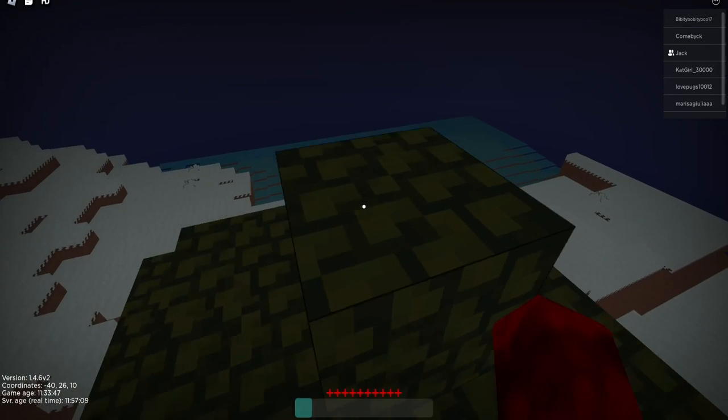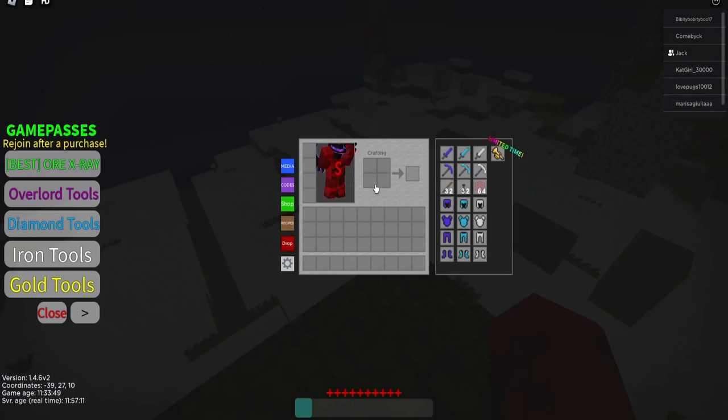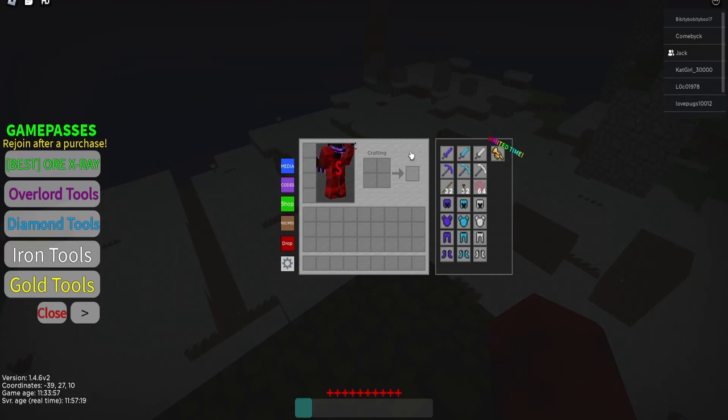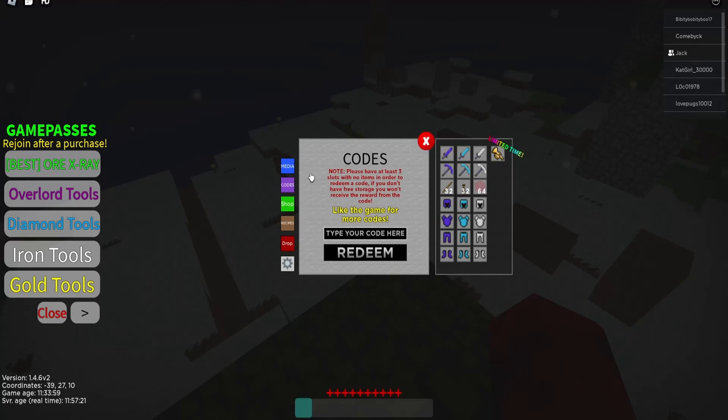So if you're on PC, literally just click E on your keyboard and it'll open up the inventory and it just looks like this. And here you see Media, Codes, Shop, Recipes and Drop. You'll click Codes, and as you can see it'll bring you onto this screen here.